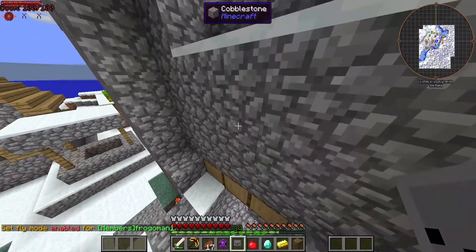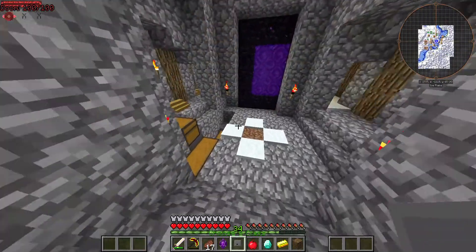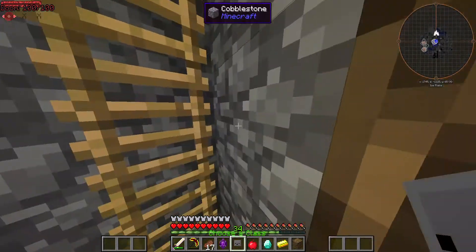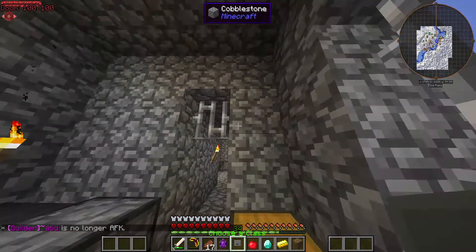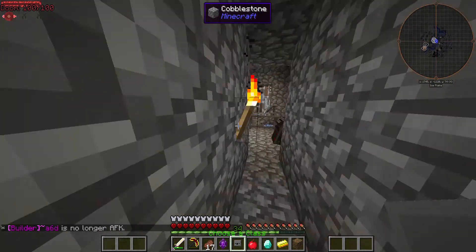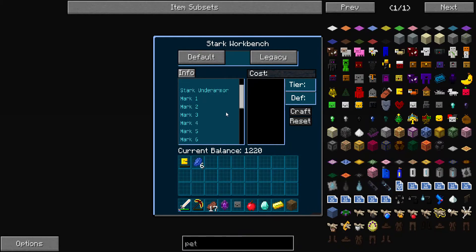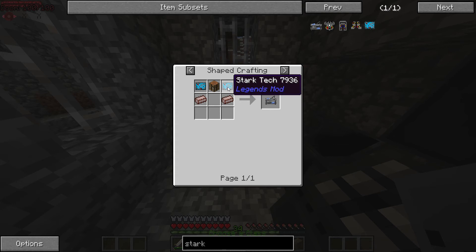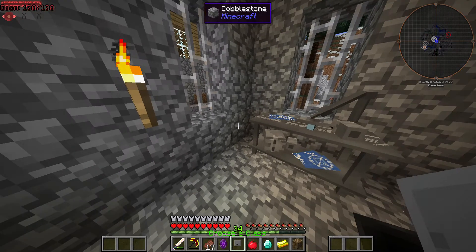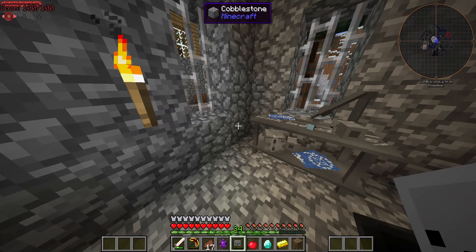I'm going to be doing videos and guides a lot more often. Also in here I have this Stark workbench from Legends mod — if you want to craft Iron Man, just craft the Stark workbench. It's the Stark Tech Crafting Table and titanium. I'll be doing another episode on it later, but you kill things to get these Stark coins and stuff. Bye!